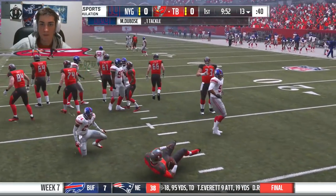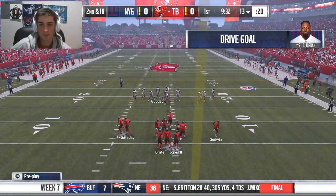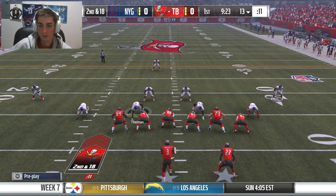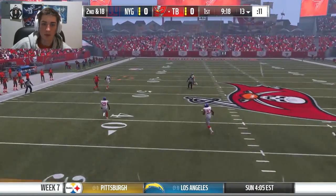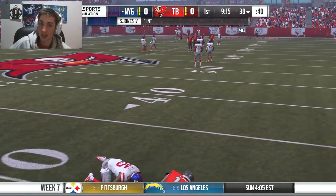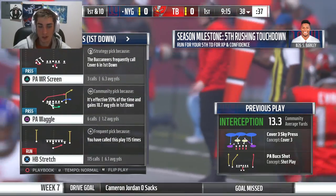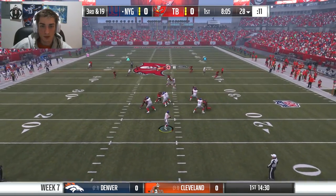Great cornerback blitz — Moe Dubose off the edge. Winston going deep, one-on-one, and it's picked off by Sidney Jones. I don't know if Jalen Mills makes that play. Although, to be fair, Sidney Jones wasn't great last week. Third and 19.